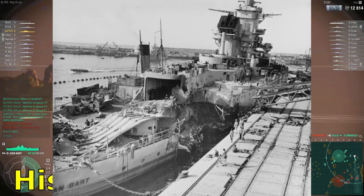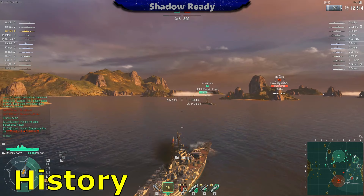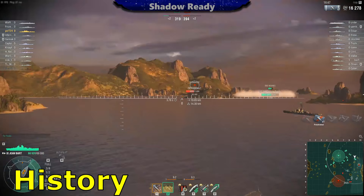So they sent out some Dauntless dive bombers from the carrier to make her inoperable. She was pretty much bombed out in the beginning of the war at the Battle of Casablanca, on the Northern Africa front. But she got repairs, though she didn't get as many repairs as her sister ship, the Richelieu. But pretty much, that was her main story in World War II.